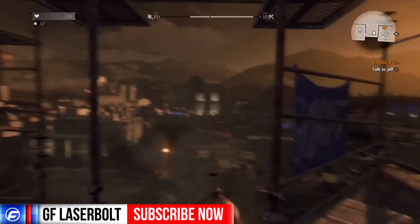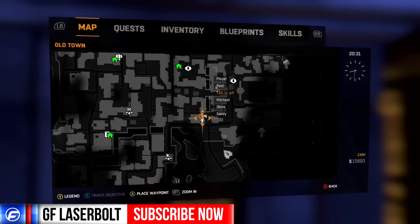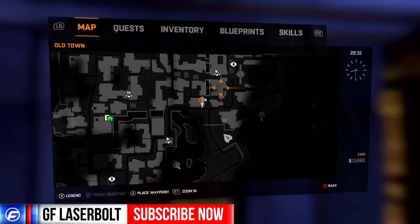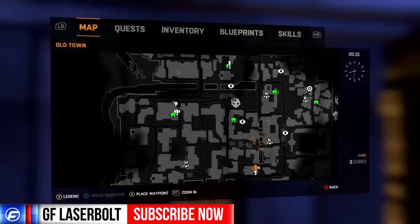Now that you guys are back at old town and you want to go back to the slums, let me go ahead and show you where I'm located on this map. This is the same safe house — you can see it right there. Let me show you guys, it's all the way over here. This is where your safe house will be and your waypoint, so just in case you're wondering where it is within the map, it is right here.